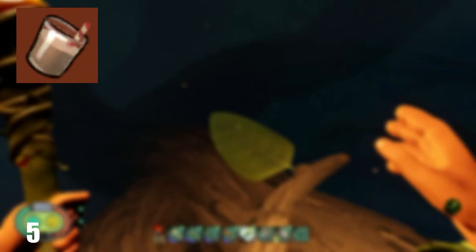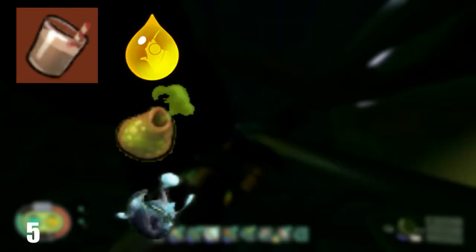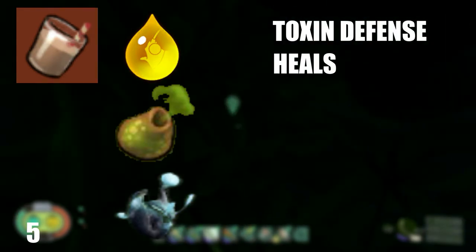To make Gastro Goo, you will need 1 Aphid Honeydew, a Gas Sack, and a Fungal Growth. This drink defends you from toxins, it heals, and it's drinkable.